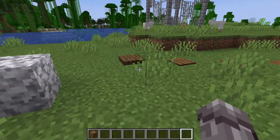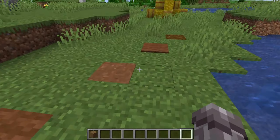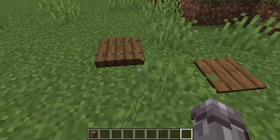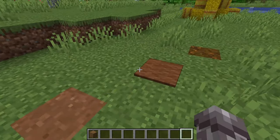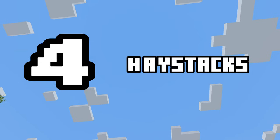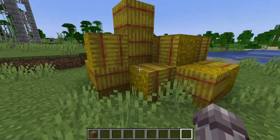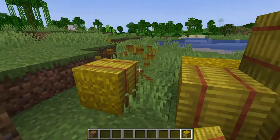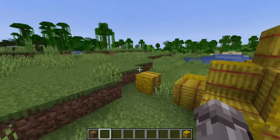Number three: still on the field theme, we have a cow pat. If you really want to build this, it can be done with brown carpet, podzol, brown wool, brown concrete powder, a spruce trapdoor, or a spruce pressure plate. Number four: the last of the field stuff is a haystack, or just hay bales in general. Either for food or just storage of the hay, this is a cool little decoration.